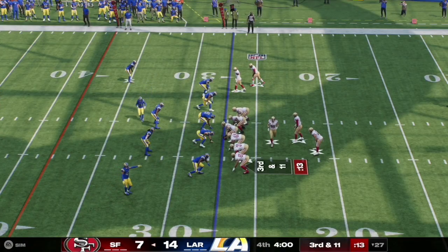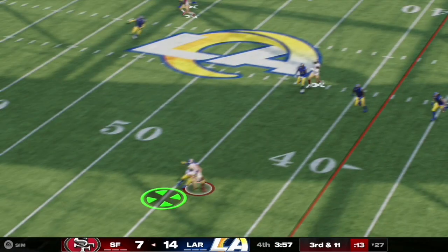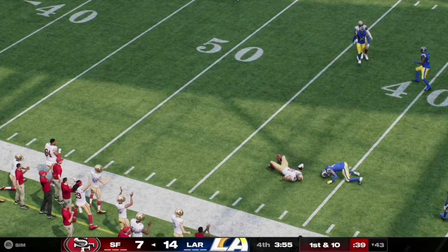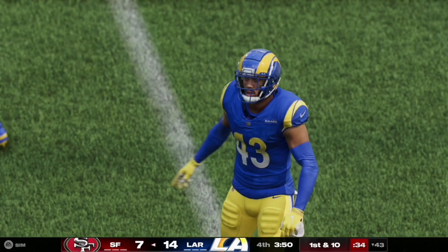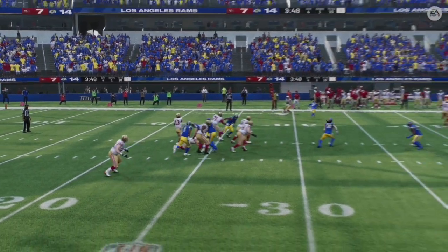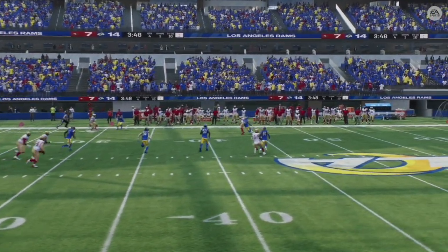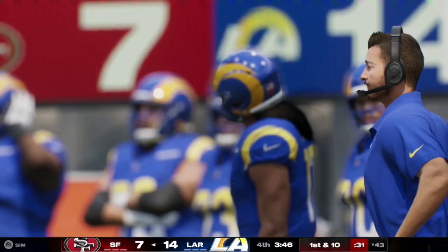Here on third and 11, Brock Purdy has a man in motion. It's a play action pass. Purdy completes it towards the left side of the field to his tight end, number 81, who takes it all the way up to the 43 yard line. Purdy does a great job throwing a perfect pass right on the numbers for his tight end.